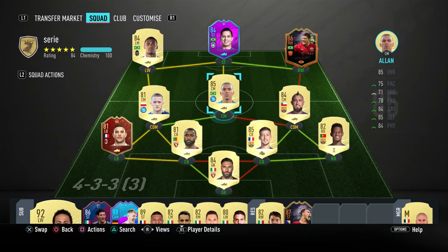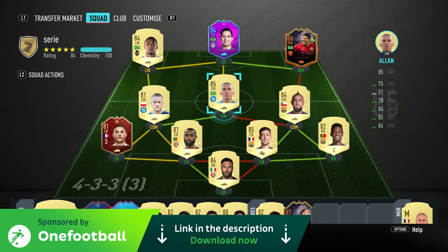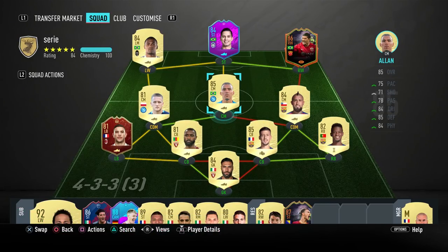Welcome back to another video. Today we'll be trying out the 84-rated SBC Jonathan card, which is one of the rewards for completing the Chinese Super League SBC. On paper this item looks pretty solid, so I'm looking forward to trying it out. We're on my friend Dean's account for this video - he's let me borrow it so I don't have to complete the league SBC again. You can find a link to his YouTube channel in the description, along with a link to download One Football, a great free football news app. Let's crack on.